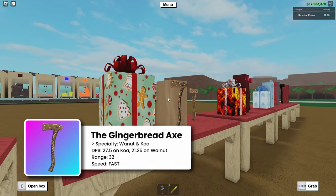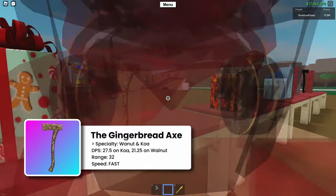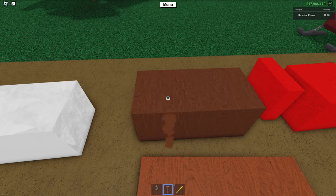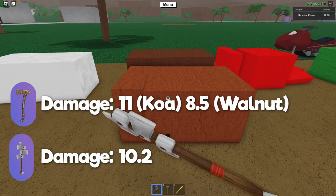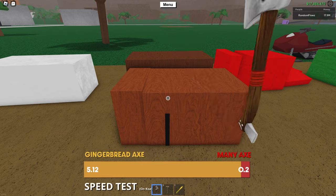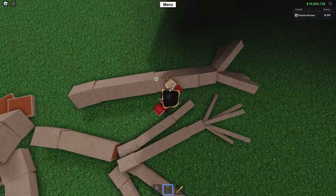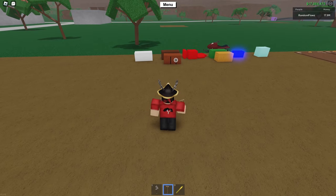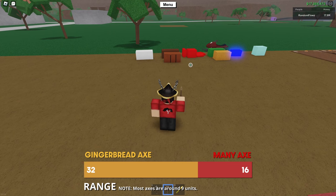Next up we have the Gingerbread Axe. This is actually my favorite axe, because its specialty is some of my favorite woods to build with. This axe cuts Koa and Walnut Wood super fast — it is a little faster at cutting Koa than Walnut. Its damage for Koa is actually a little bit higher than the Mini Axe, and if you combine that with the massive speed increase, you can start to see why I think this is such an OP axe. But that's not even the most OP part — this axe actually has the best range out of any of the axes.